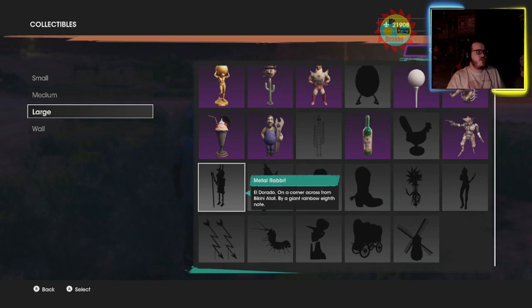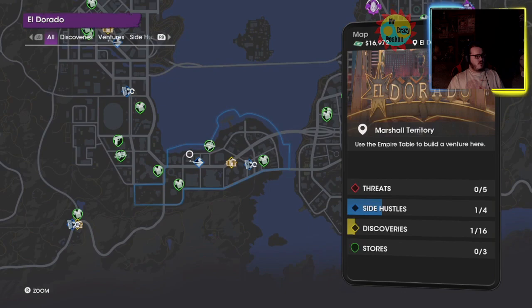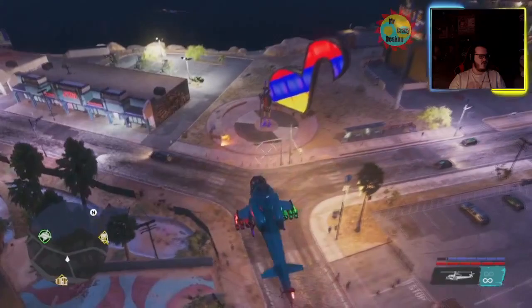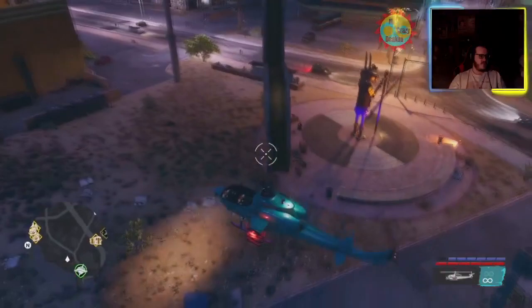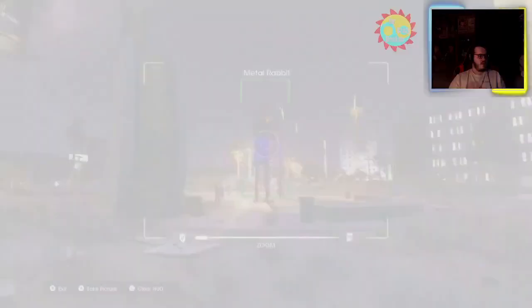Up next is the Metal Rabbit, which is located over in El Dorado, which is over here. When we get close I will show you. Okay, we've actually gotten close — this wasn't a hard one to find. I thought this was going to be one of the harder ones. I'll park over here and show you on the map where we are. We're right here. Otherwise that was the Metal Rabbit.